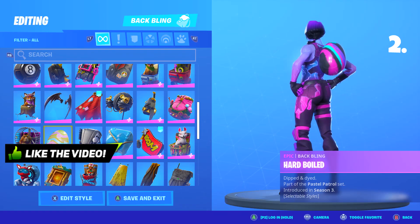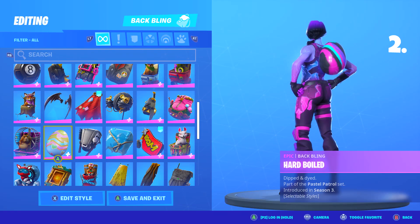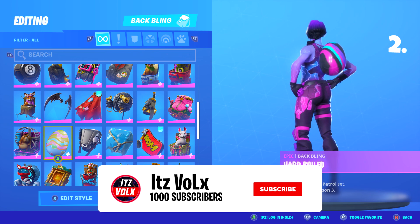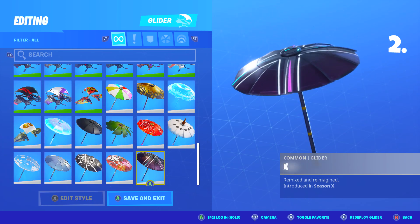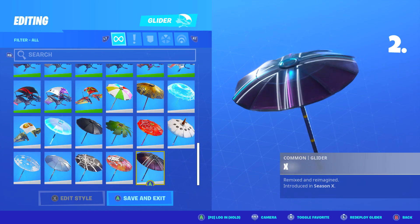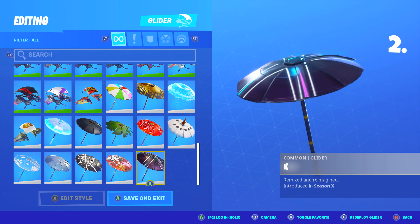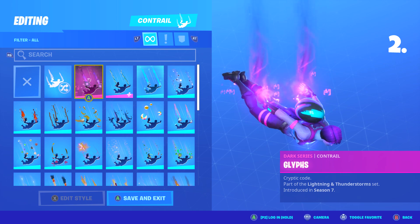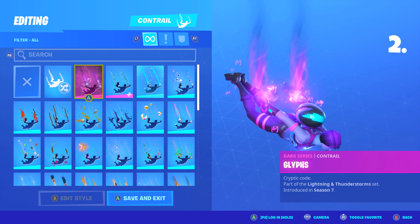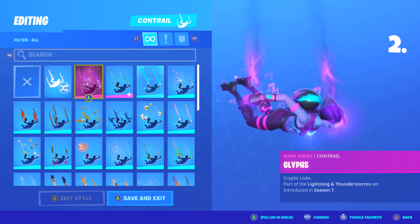For the second skin combo, I chose the Hard Boiled backbling, second style, introduced in Season 3. For the pickaxe, I chose the Harmonic Axis, second style, part of Season 9's Battle Pass. For the glider, I chose the X glider — if you won a match in Season X, you were able to unlock this. And lastly, I chose Glyphs, which was part of Season 7 — not sure if it was Battle Pass or purchasable.